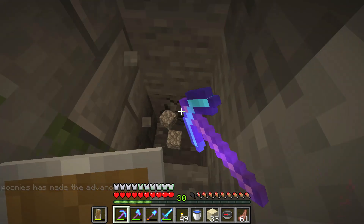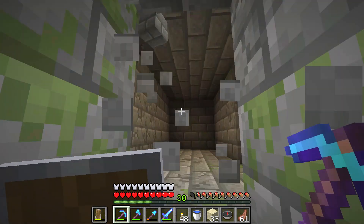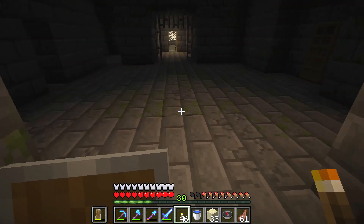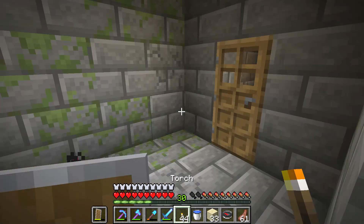So if you want to get the Eye Spy advancement, you have to enter the stronghold — use the Eye of Ender to find it, then enter the stronghold.